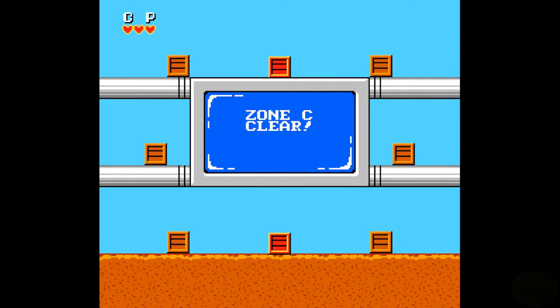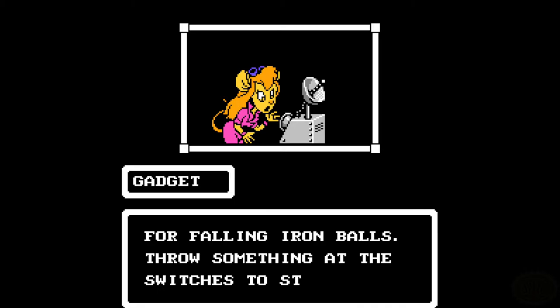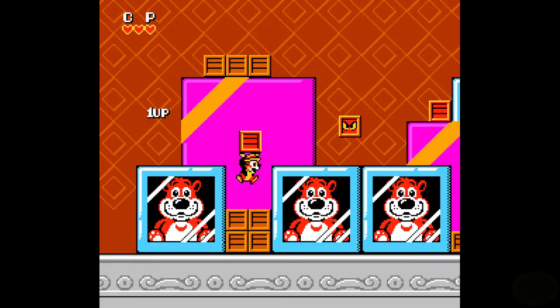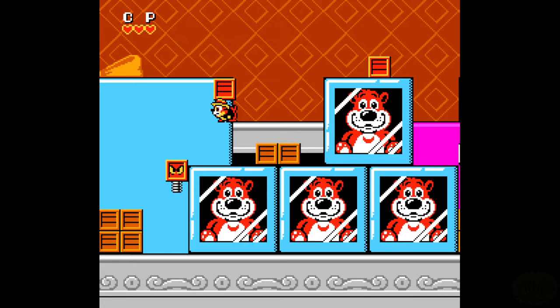Another thing you can do is just tell others about me. If you like my stuff and there are people in your life that you think might enjoy it, just say, 'Hey, I watched this guy' or 'Here's a game you might be interested in seeing a playthrough of.' Tell your friends, your brothers, your mothers, your fathers, your sons and daughters, sisters, your step-uncles — tell your teacher, tell your classmates. Just help make people aware that there's this stuff they might enjoy.